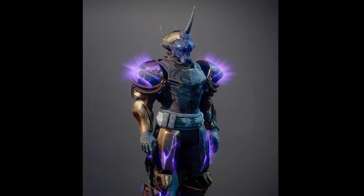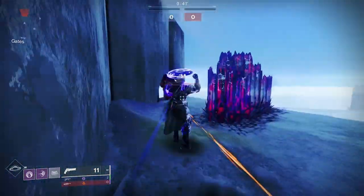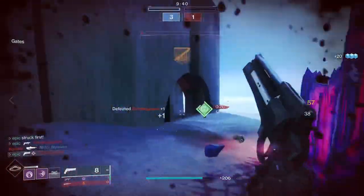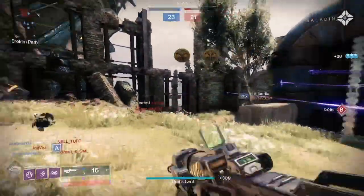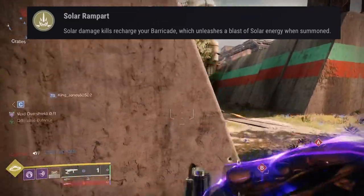Today we're going to walk through this build I've named 'Ride the Wave: Kepri's Messenger.' Kepri's Horn and Dead Messenger go together just perfectly to create the right amount of calculated chaos. Let's start by taking a look at the perk description for Kepri's Horn: solar damage kills recharge your barricade, which unleashes a blast of solar energy when summoned.